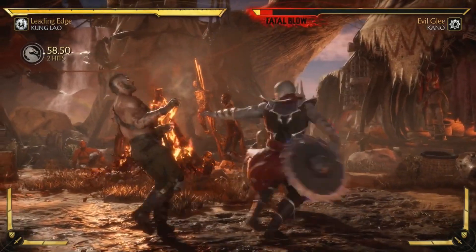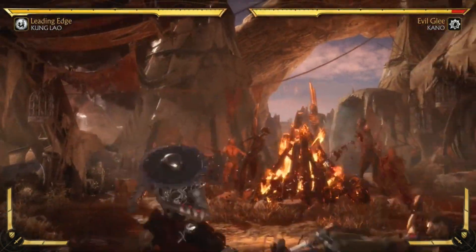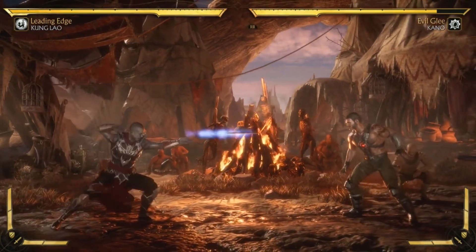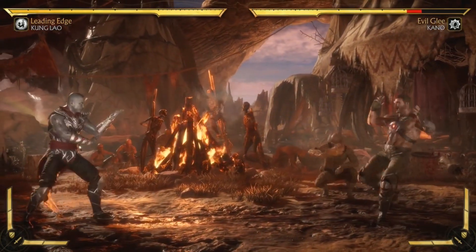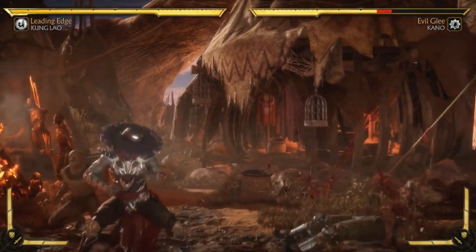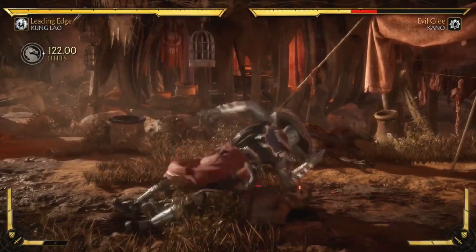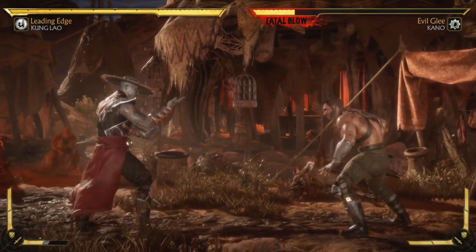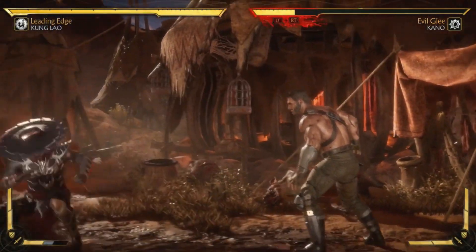His special attack loadout is pretty much classic Kung Lao. He's got his hat toss and his ability list is full of different kinds of hat tosses. He has his dive kick and the meter burn dive kick, which is super cool — Kung Lao without a dive kick is not Kung Lao.